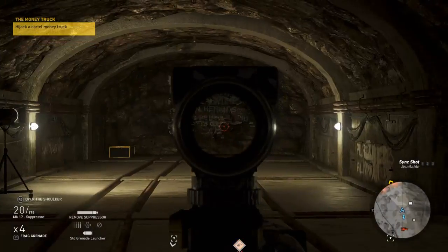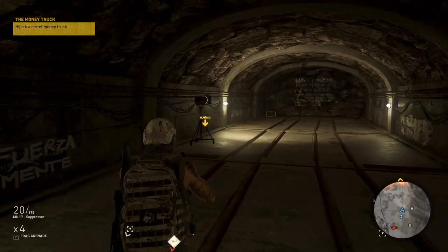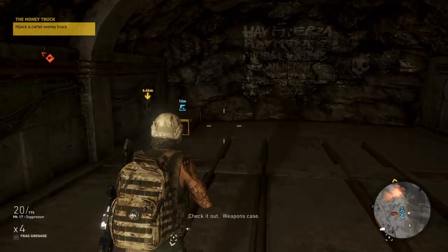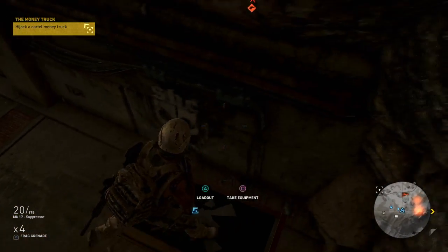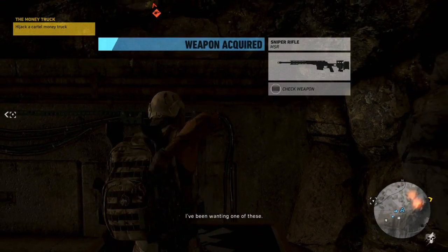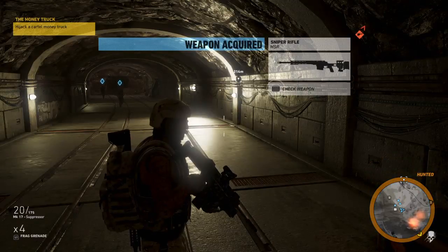So obviously there's writing on the wall here, and random lighting. And this is the room you want to be in. And then look — here is the weapon. I've been wanting one of these.